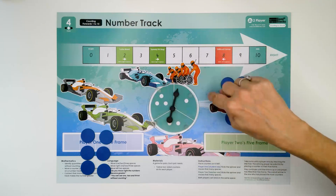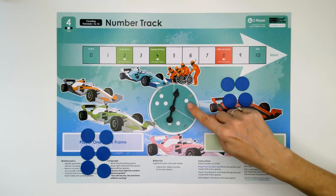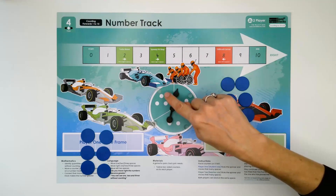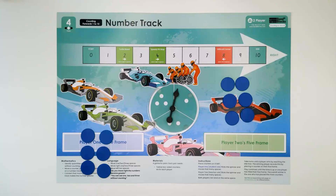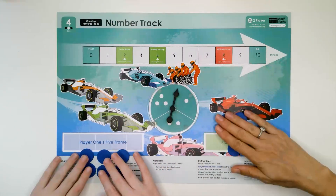We can see these numbers also without counting. This is one, one. This is two. And this is three — well done, three. Now this is for our winning tokens for each round.